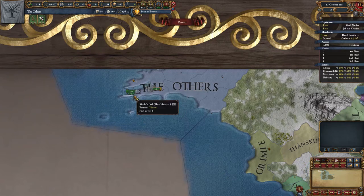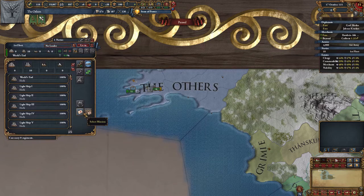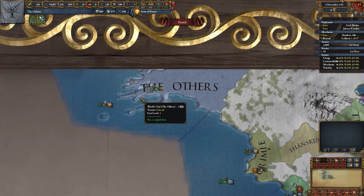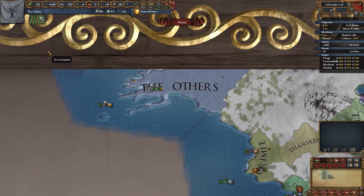Trade ships on their own would be sitting ducks to a rounded naval threat. There's still time and no real pressure at this point, but it's something to be aware of. The economy's looking pretty healthy, just under 4.5 ducats a month. Tax is the biggest contributor currently, and I expect that to change pretty soon. High tax revenue is always a good thing, but it's not the main focus for this run.